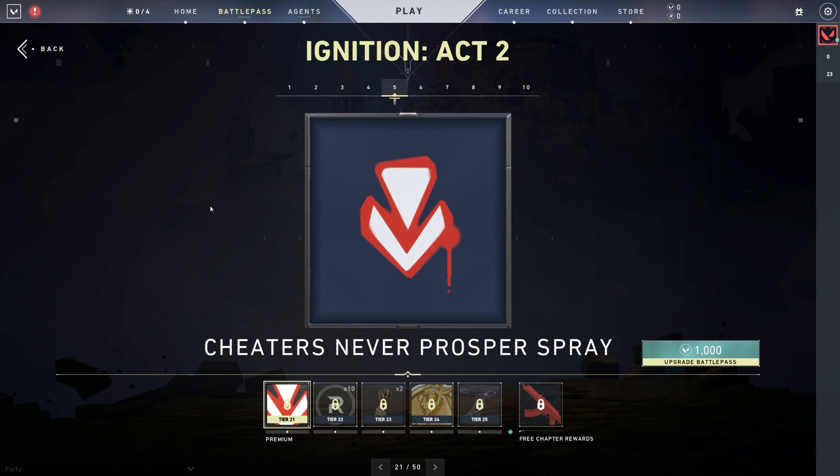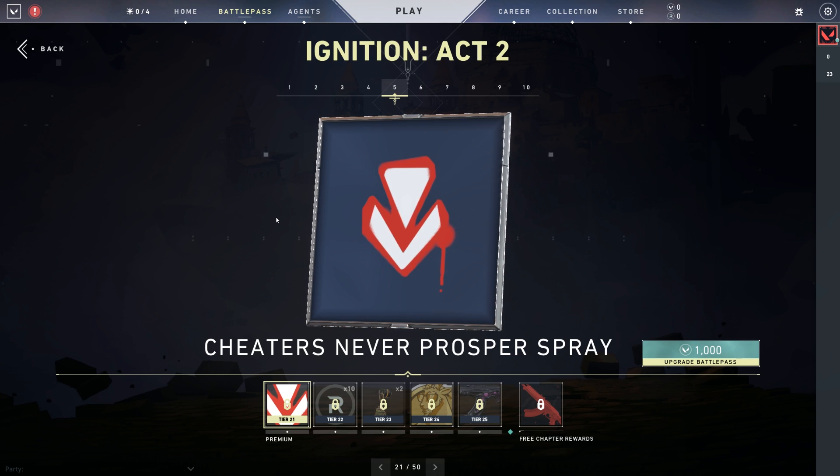We feel like any spray we've made, especially in this Battle Pass, has a secondary element where it communicates something more than just the thing that it is. Yeah, it's kind of like that toxicity one earlier for sure. Tier 23 — this is going to be a fun one for the community. Oh, of course — I love how that's become kind of iconic for Split. He's even got googly eyes on the froggy hat!